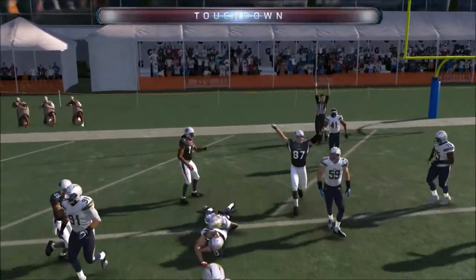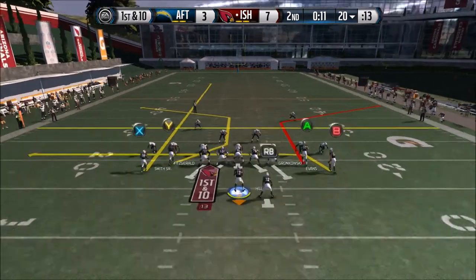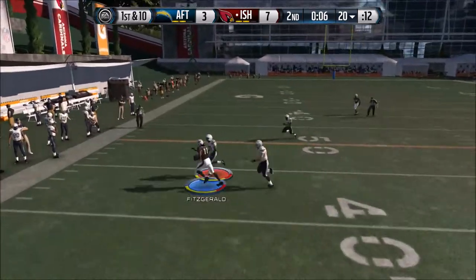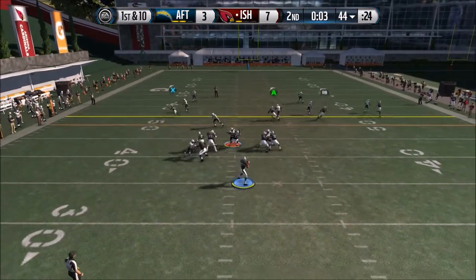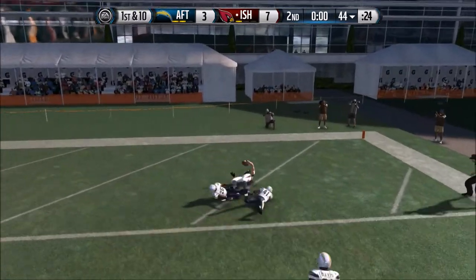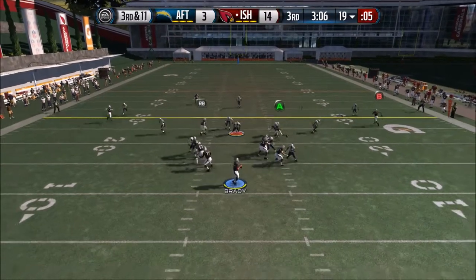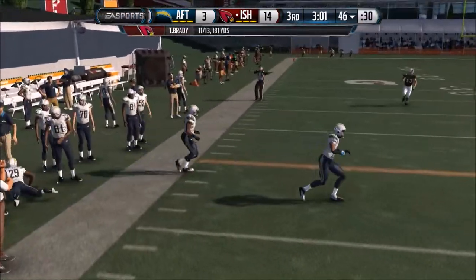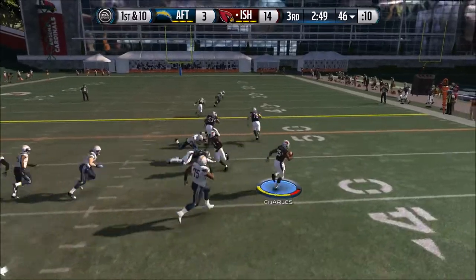Mike Evans coming across - could have gone to either him or Fitzgerald. First reads blocked up but we find Evans after delaying just a little bit. At the end of the half the guy gives me the ball back with 10 seconds left, so I just launch one up to Mike Evans and he makes the one-handed snag. Hey - after all the face catching done to me, at least I caught a bomb back.